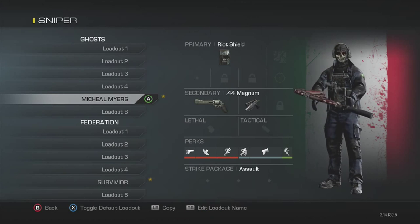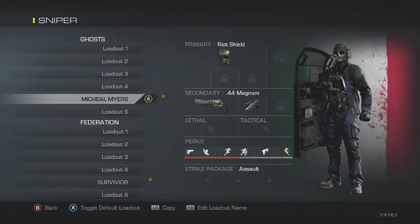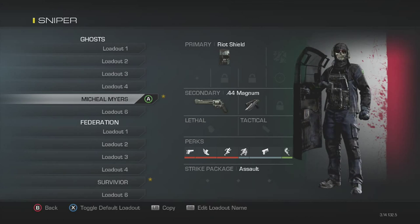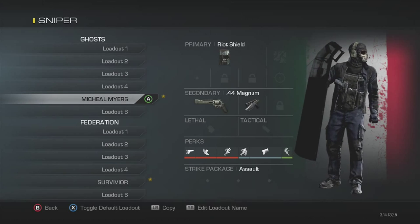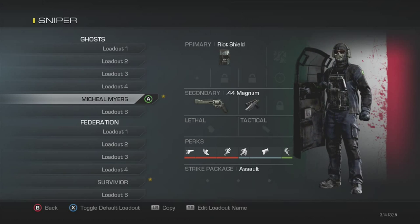People may be wondering about this. I guess you can name it Michael Myers if you want to. Michael Myers can have a riot shield on his back — you can choose if you want to have a riot shield or not. For the secondary, a secondary can actually be switched with a golden knife, but you're gonna have to take off the riot shield for that. So either a .44 Magnum with the riot shield, or a golden knife — it's up to you.